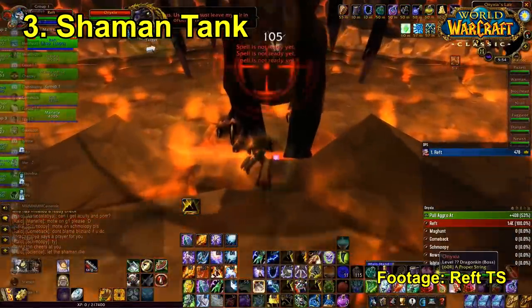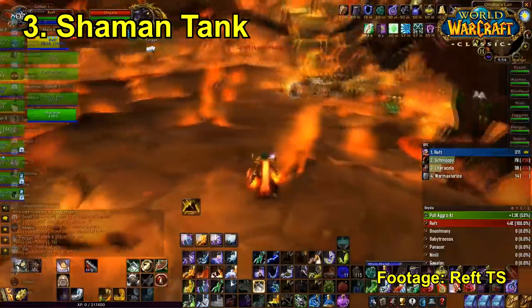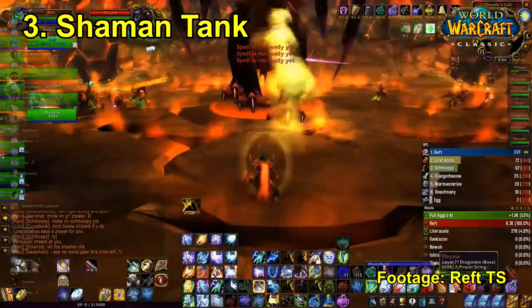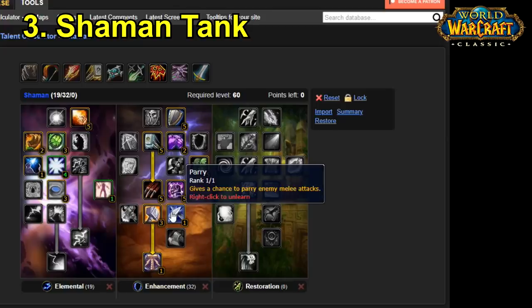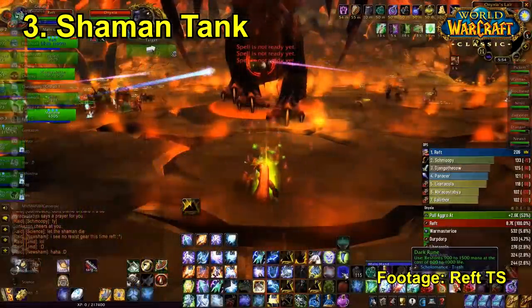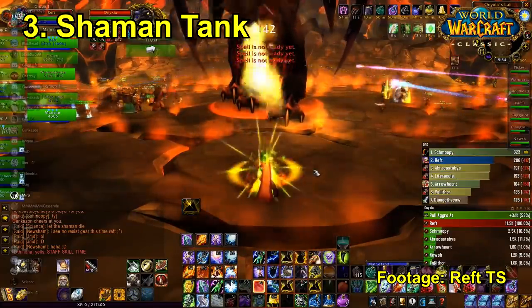For number three we have the Shaman Tank build, which is a bit of a fun build you can use for flag carrying since shamans are pretty good at flag carrying because of Ghost Wolf, and they actually have a lot of really cool defensive talents. It can also be used in dungeons for tanking very easily, maybe as a temporary off-tank in raiding environments. If you look in the Enhancement tree it's very strange, but there are a number of tanking talents which feel more like warrior talents — Shield Specialization, Anticipation, Toughness, and the Parry talent — which are really strong defensive talents. Shaman was actually originally intended to be a bit of a tank; it just needs a little bit of extra oomph to become a truly viable raiding tank.